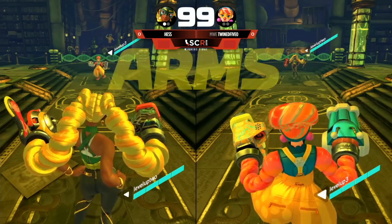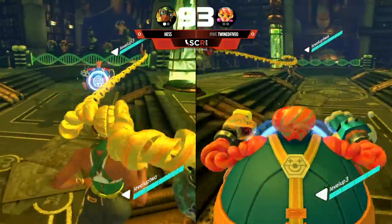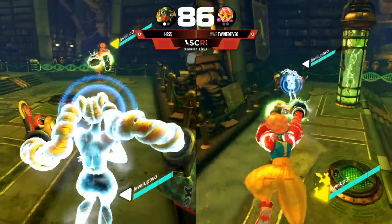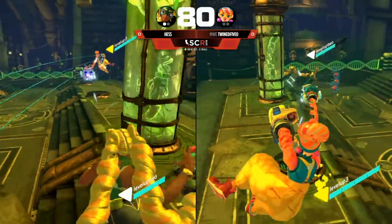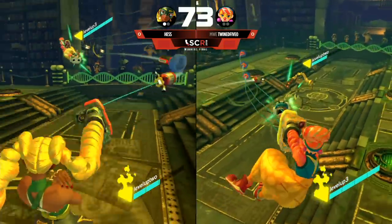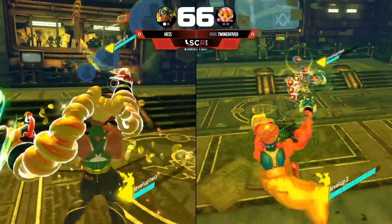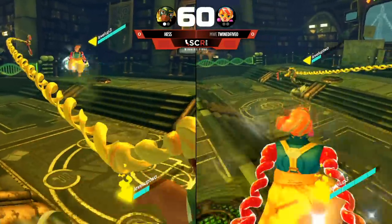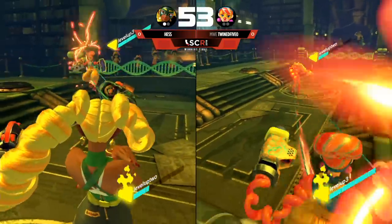Hess doing good so far, takes the first round. Let's see how this goes for the second one. He's gonna fire today. Deflecting these Bifflers, just getting those guards up in time. But gonna get knocked down. Hess is gonna put himself in some weird position here on the corner, but he's playing the pillar. Lulu gets right around that pillar, and both the Biffler and the Ice Dragon connect. There's gonna be a lot of damage so far. Twin 5-0's defensive play has been amazing — only been hit once by a single arm.